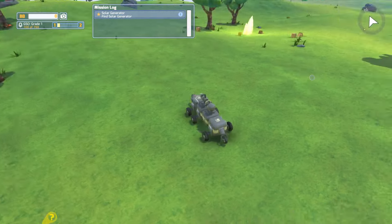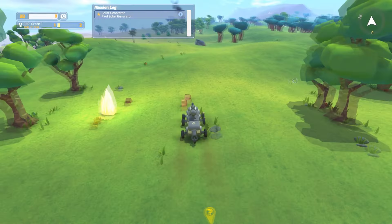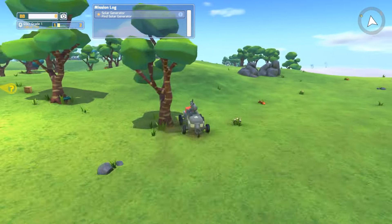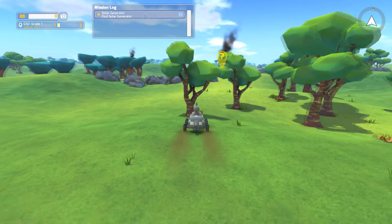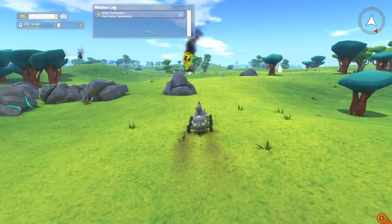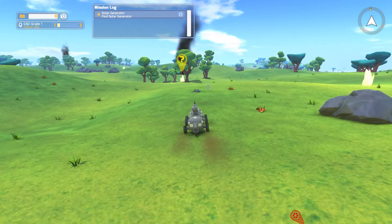Let's continue on. When you're damaged you flash red at the piece that's damaged. So let's look at our map — it says to go over here for our solar generator. I don't want to drill a tree down, leave the tree alone! All right, here we go, coming up to the solar generator.